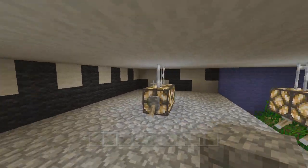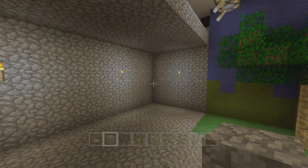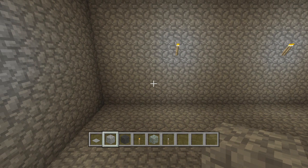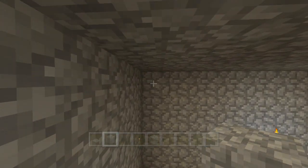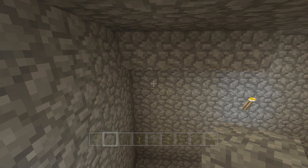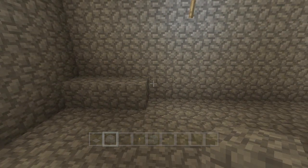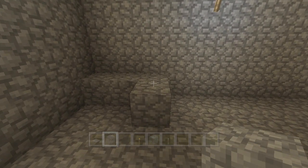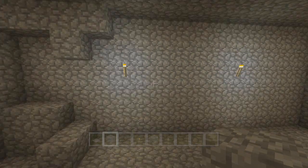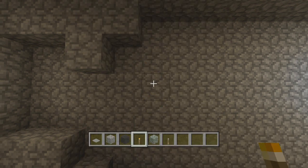Now we can start adding some details. You can see there's a little two-block-high space up here. Let's start with the back wall — the side walls will be easier to fill in. I'll grab my regular cobblestone. On this back wall, starting in the corner, put four blocks going across. It's kind of hard to see cobblestone against cobblestone. On the third block in, add one more. Then on the bottom-left corner there are three, then one more on the end that sticks out — that's the only place where one extra one sticks out — then back into the corner add two and leave that one empty.